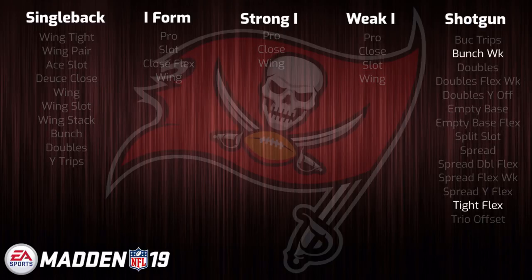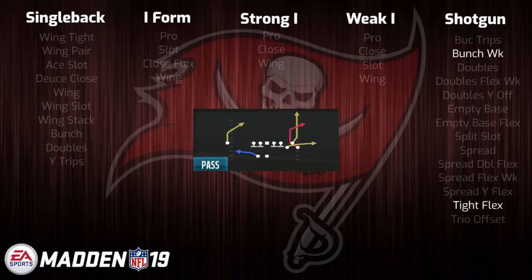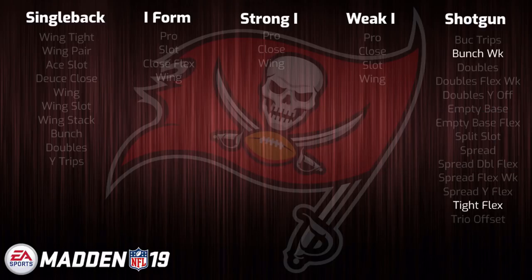Tight flex because it's not a very common formation throughout the game, and gun bunch because they were actually one of only two playbooks with the play of Bucs Sale. The only other playbook that had this play was the Patriots playbook, and it was rightly called Pat's Sale in that one. This was a very good play from gun bunch last year, so if that play is still as dominant as it was in Madden 18, then this could be a sought-after book because it has that one play. Other than that, the playbook looks to be decent, and I would say it's probably an average to slightly above average option heading into Madden 19.